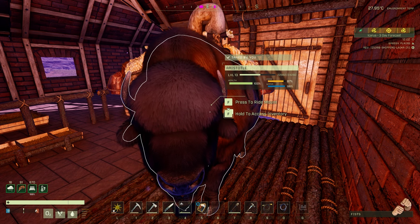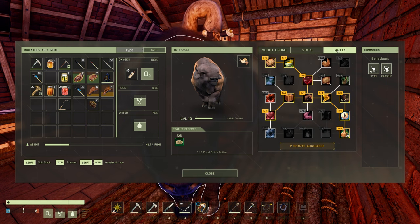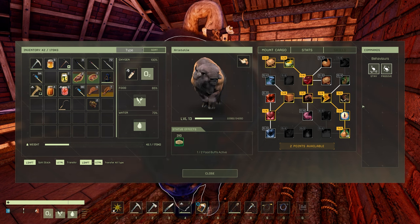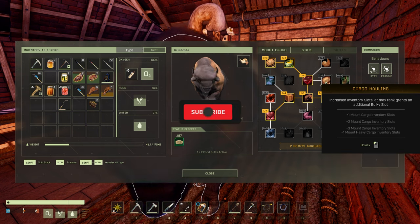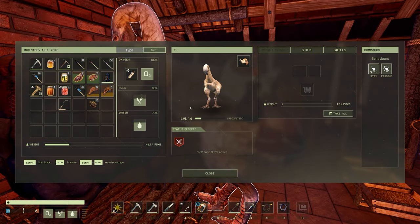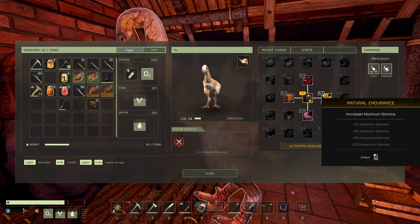Also in the Lakeya update, mounts are getting their skill trays. I've been looking forward to this because it's going to get people using mounts a lot more. As always you'll have the mount cargo, the stats, and now skills. When your mount levels up — they level up by doing actions and being fed — you'll get a talent point per level. I've already applied about 14 talent points to this buffalo — it's an absolute unit. I've added plus four mount cargo inventory slots, soft padding which reduces perceived threat, and cargo hauling. This applies to moas and all other mounts and tamable creatures as well. All you do is go to skills for your other mounts and apply the talents the same way.